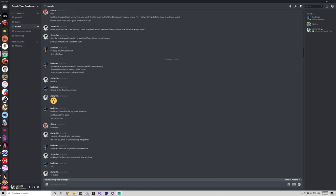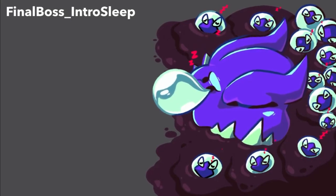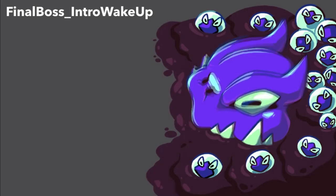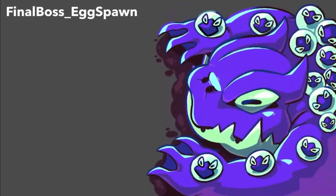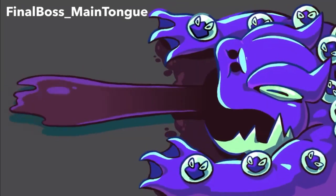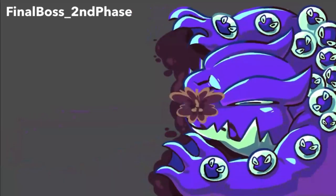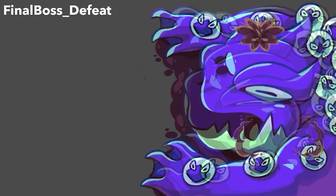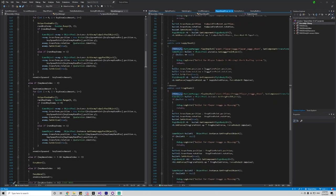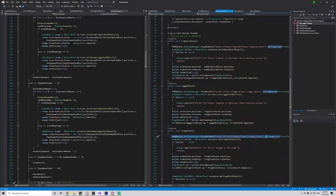Tomer has been working on the final boss sound effects. Tomer and I also worked together on implementing the player sound effects in the game. He said that his next work will primarily focus on the UI sound effects as well as implementing all the sound effects in Unity.